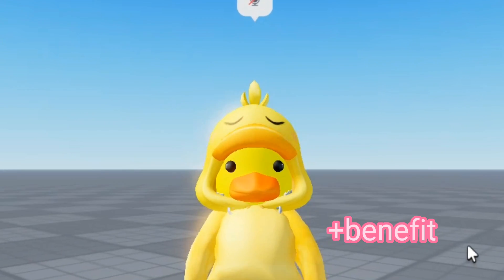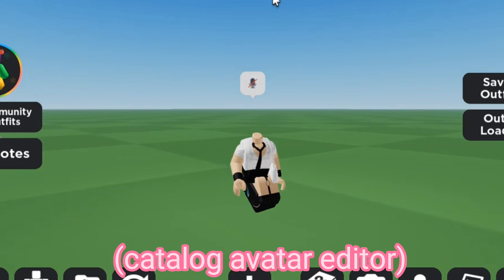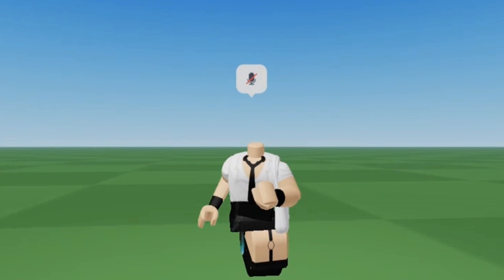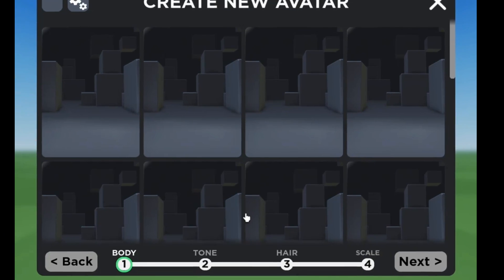I'm also going to be showing you the benefit of this, which I had not shown you in the previous video. So you want to go into this game, which is called Catalog Avatar Editor. What a lot of people might not know is you can actually make whatever you want in this. So start creating it.